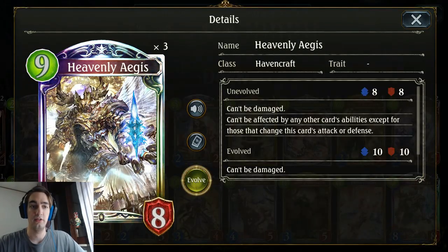And of course, three Heavenly Ages. I've seen lists running two of these, but I think that three is the best number. This deck doesn't win if you don't play Heavenly Ages, so you really want to draw it. I don't have any way to tutor it from your deck with specific cards, so you just have to have one in your hand, which is why I prefer running three over two.